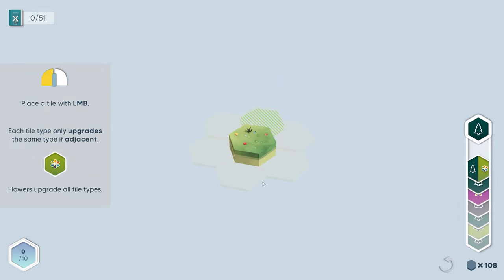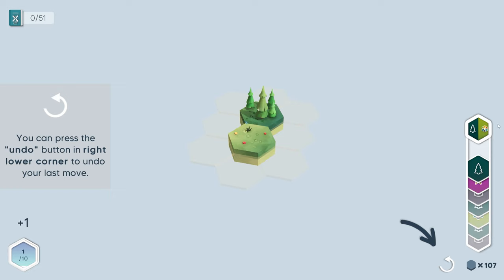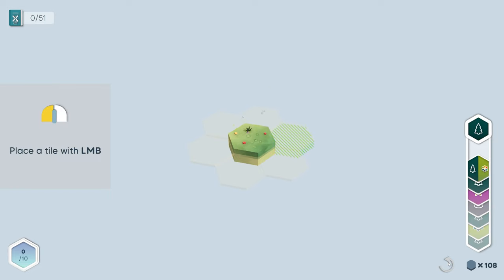We know the camera movement. We can rotate with Q and E, use the scrolling wheel, and go up really close. Place a tile with the left mouse button — oh, there we go! These are like pretty much your cards, so you can put these down. You can undo it — that's really nice. Oh, wrong placement — not sorry!